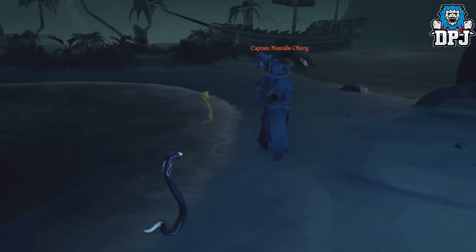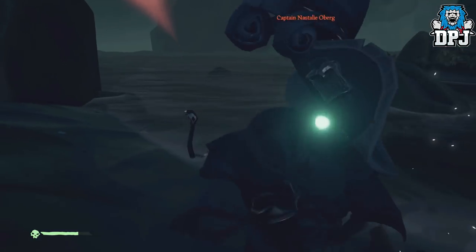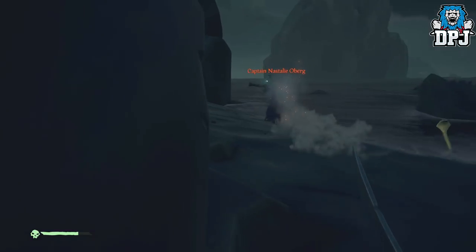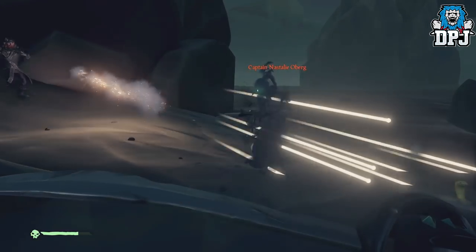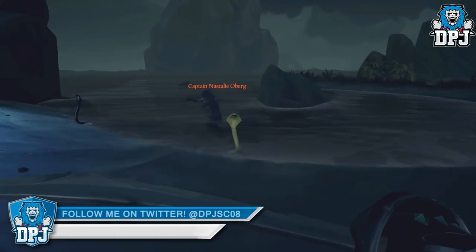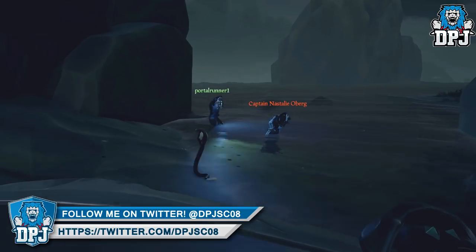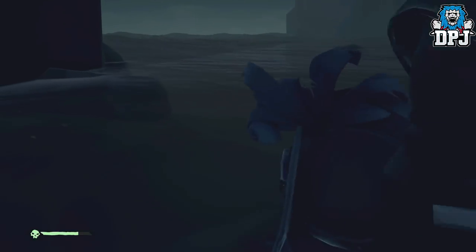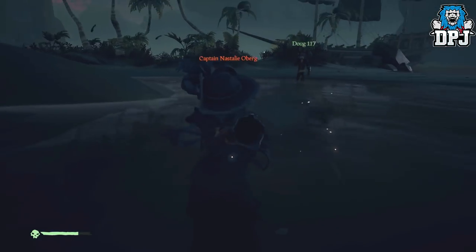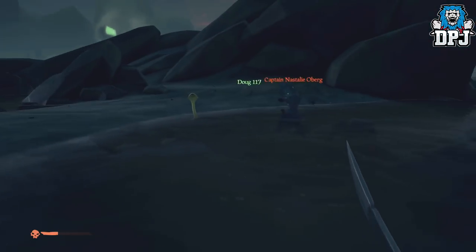We then have the skeleton captains. These elite captains are found during bounty quests and fortress raids, have higher than normal health, and you can identify them by their captain hats and red names. These captains can be either of the three skeleton types we just covered — normal, gold, or shadow — so depending on which one you encounter, just use the info I just covered to take them out. They may take a little longer due to their extended health, but the same methods work. These are the fellas that often drop skulls or vault keys which open chest doors at fortress raids.